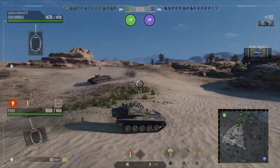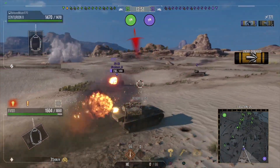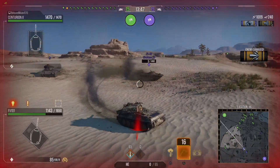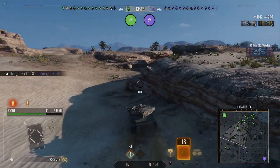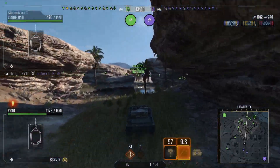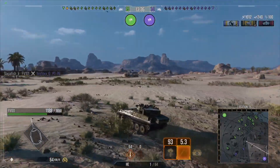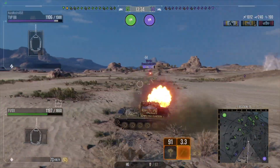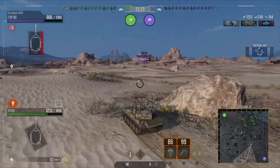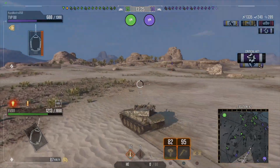The FV-101 is a very unique tank. The only rounds it gets are a high explosive round, and its premium round is also high explosive — which isn't really considered a premium round, because in every which way it's worse. Like it's not even a premium round — it has less damage. The standard high explosive has 90 millimeters of penetration.